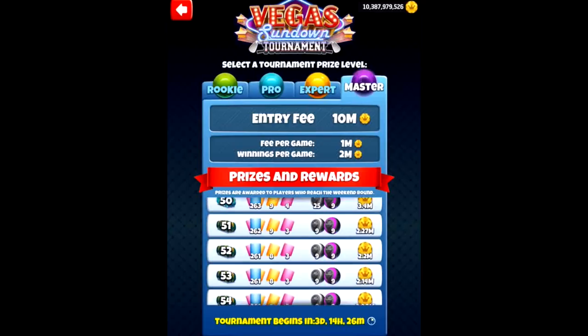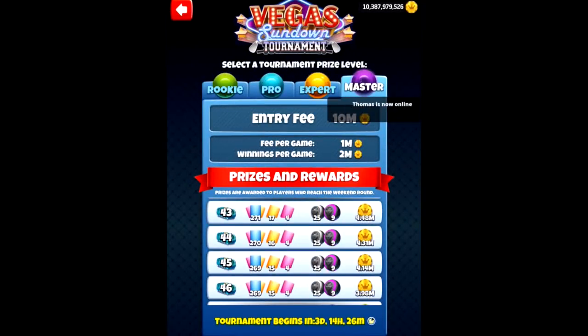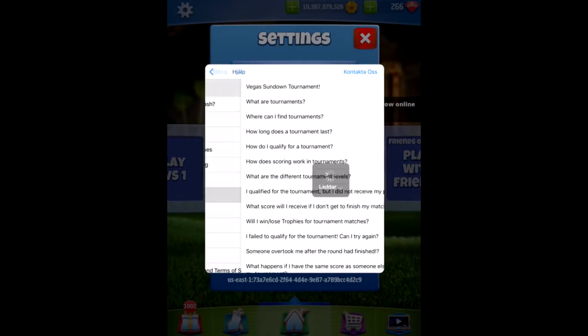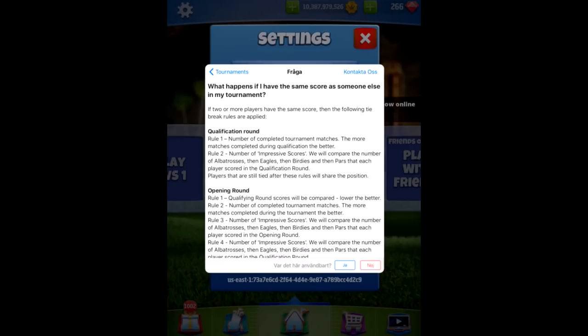Now we're going to go through the tiebreaker rules, which can be hard to understand but exist to decide who ranks higher when players have the same combined score. For the qualifying round there are two rules. Rule number one: number of completed tournament matches — the more matches completed during qualification, the better. You can play up to nine games in the qualifying round, so if you've completed nine games and your opponent has the same score but only played eight, you will rank above them. Rule number two: number of impressive scores — we compare albatrosses, then eagles, then birdies, then pars.